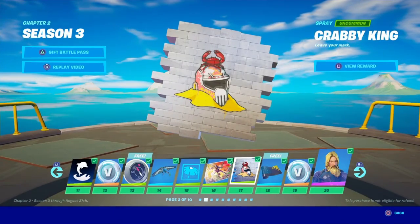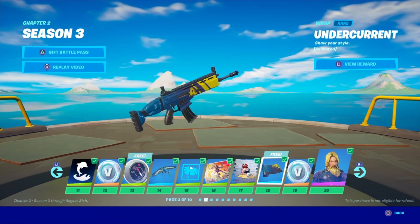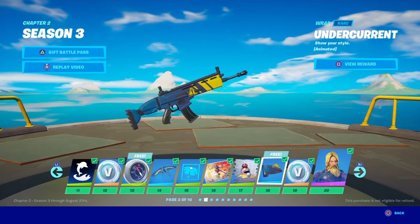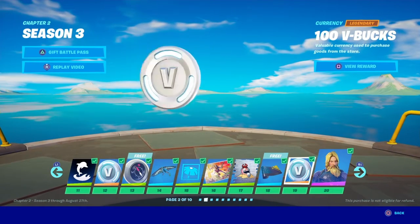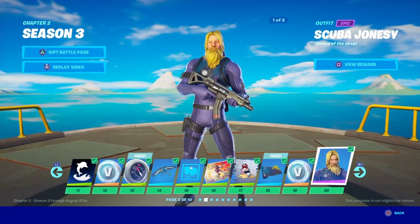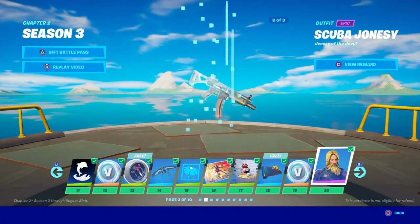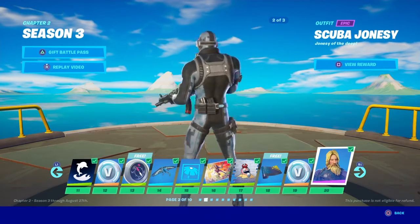Crabby King — it's a nice little motif. This wrap I saw and instantly fell in love with it. I think I used it on every single character in my presets. Scuba Jonesy — I love the purple, the original style. I'm not big on the digicamo.